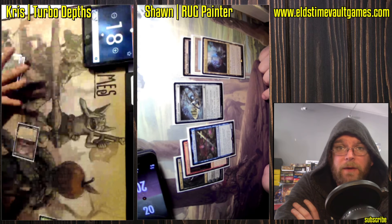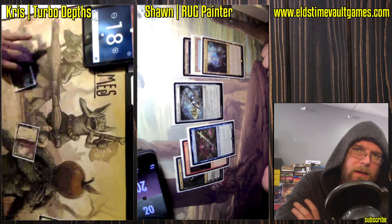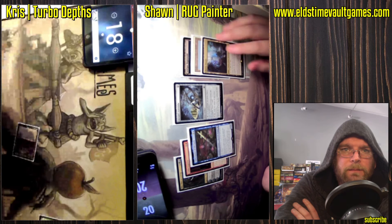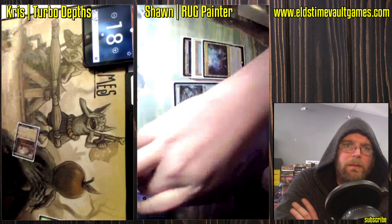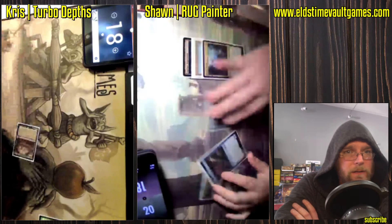Being able to swap that out for cards in the graveyard is very welcome. We also have Emery, and this Thoughtseize sees an Oko, which is going to be potentially tempting. That card can actually answer Marit Lage if things go sideways. But no, it's going to be Goblin Welder.